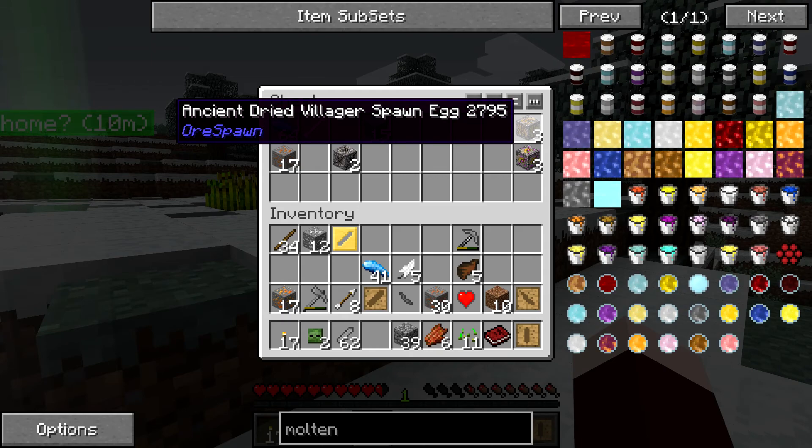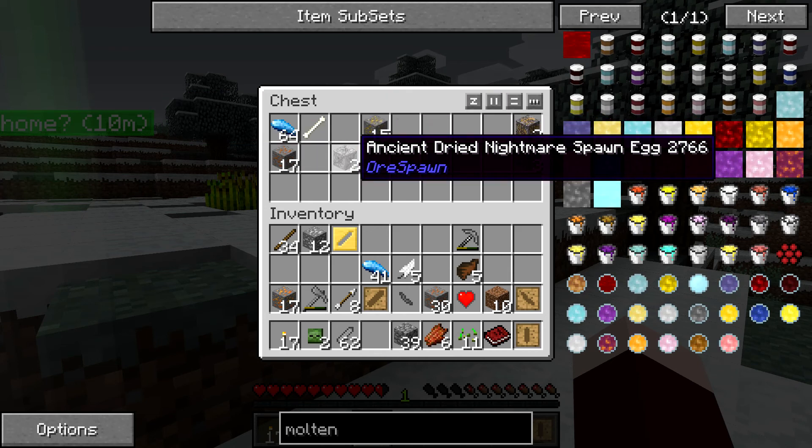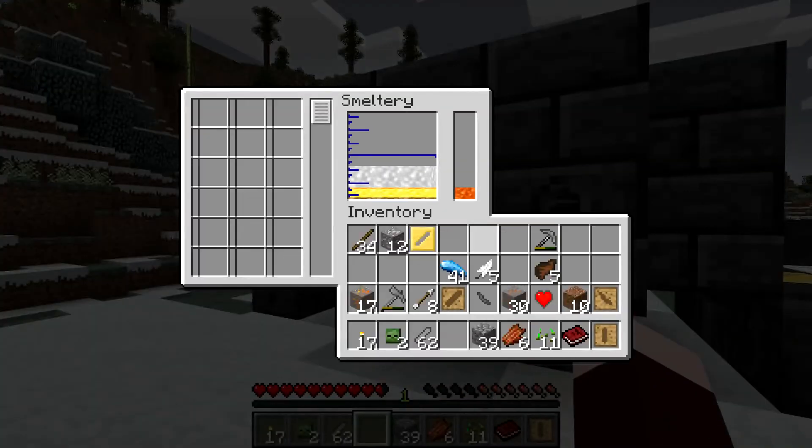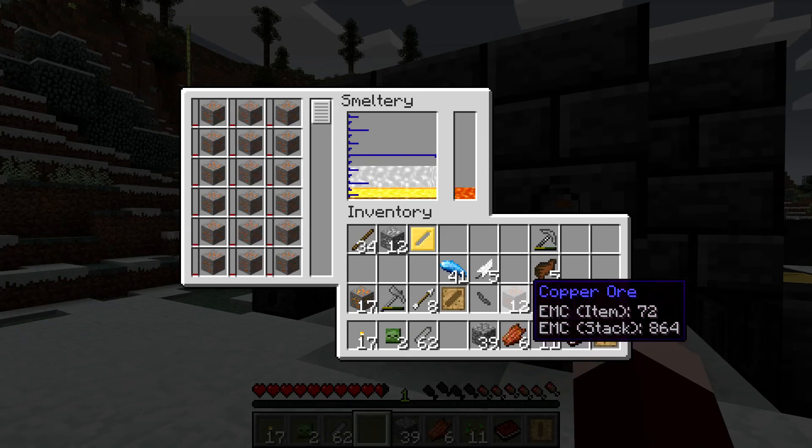We also have three villager spawn eggs. Maybe in the future I might make an iron farm because iron golems - you guys probably know about that; if you don't it'll be in a future episode. And then we have a nightmare spawner - that won't be for a while. We have our tin, let's mix it and make some bronze.